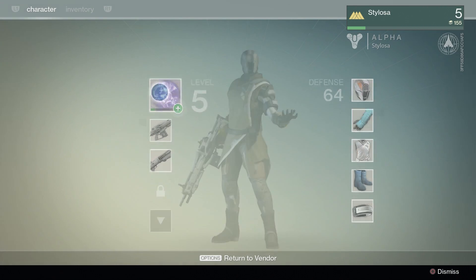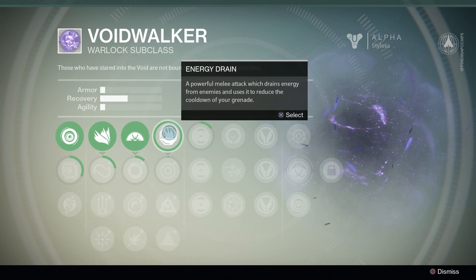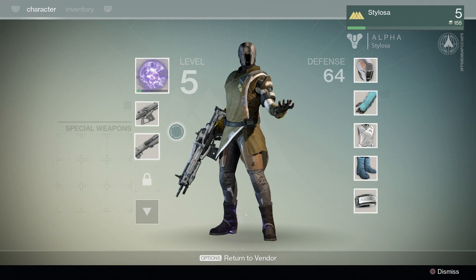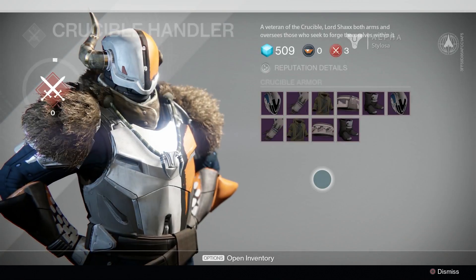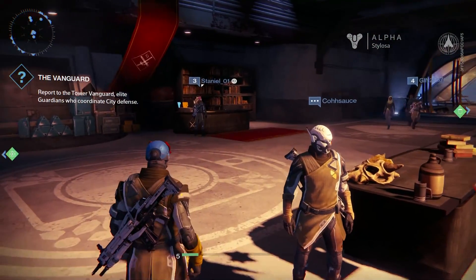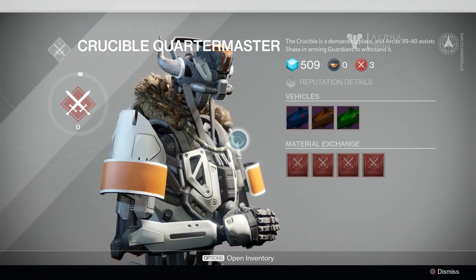Now I did level up. The little green plus sign by my Voidwalker class is telling me I could level up. What I'm going to pick is Energy Drain, because it's the only one I can have. I presume you unlock these in order — the ones I've unlocked have been in order. You can see some of my equipment slots. The UI works really fast — there's no UI lag or game lag, it's really responsive, which is good.